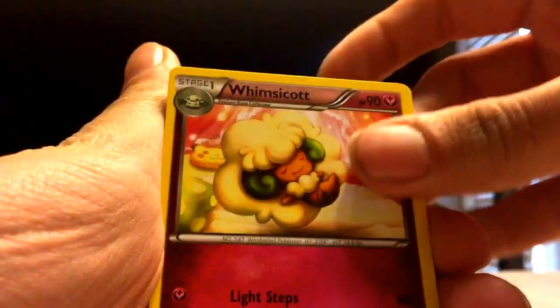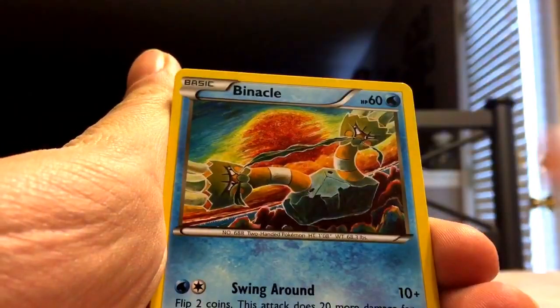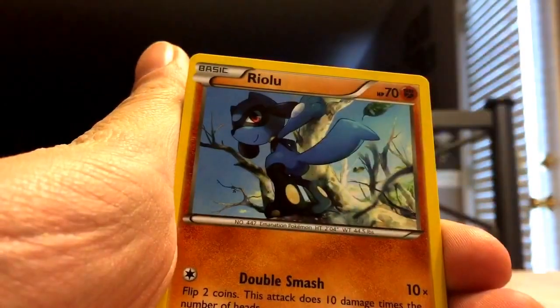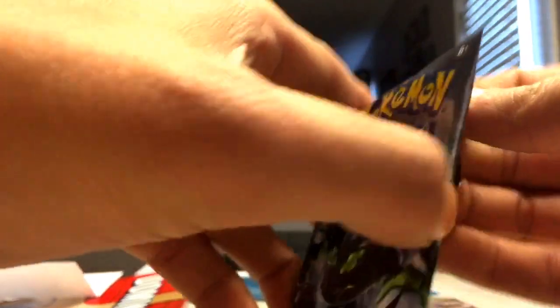We've got Braxen, Whimsicott, Fairy Garden, Bronzor, Finnacle, Snubble, Riolu, Deerling, Mincino, and a Holographic Delphox. Alright, next pack.